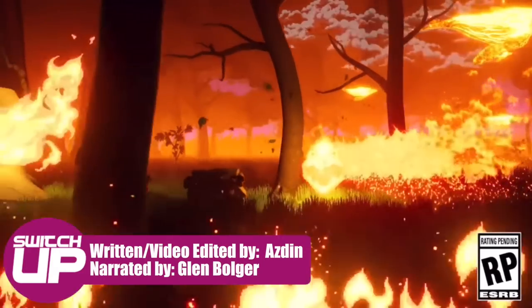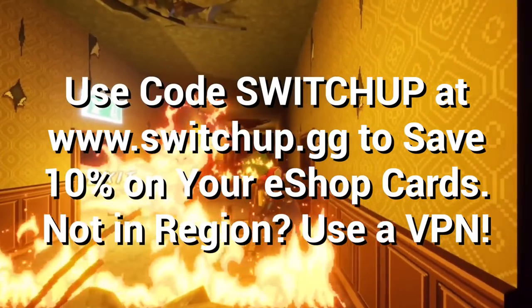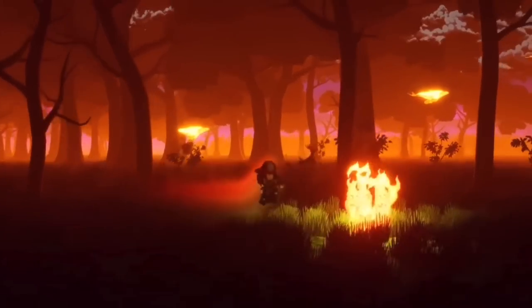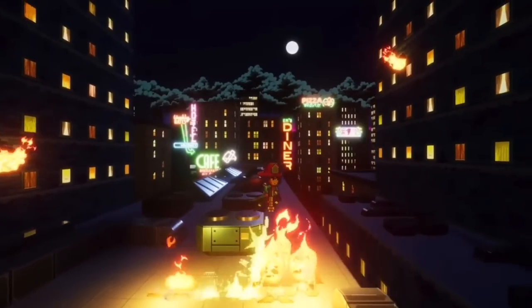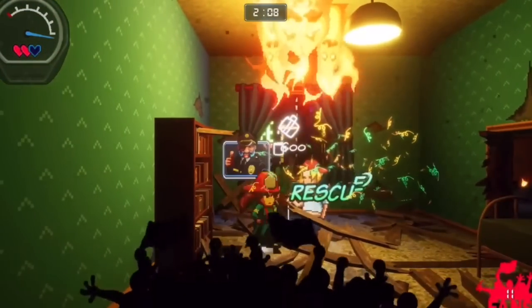Although gaming has seen a few simulations or top-down action iterations of the firefighting profession — the Super Nintendo had two that I can remember — it isn't a well that is often pulled from when it comes to game design. Dejima Games have brought us Firegirl Hack and Slash Rescue DX, which releases on the Nintendo Switch this week. Is it too hot to handle, or a smouldering disaster? Well, thank you to the publishing team for the review code, and now let's find out.